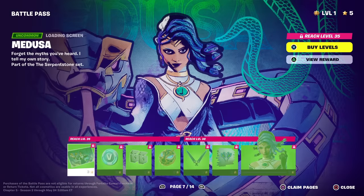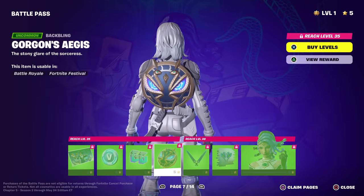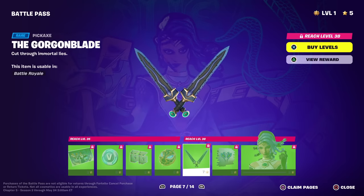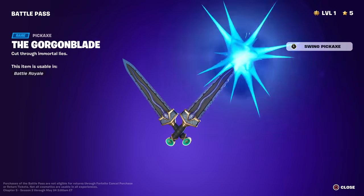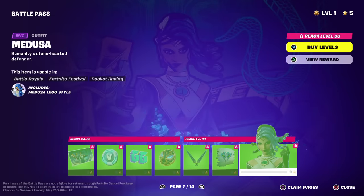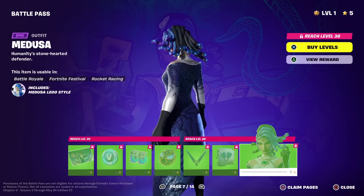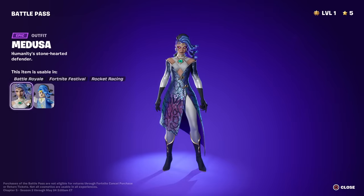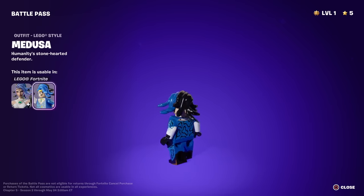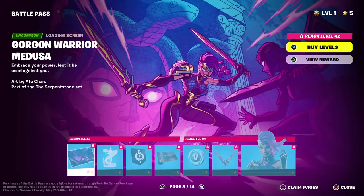Then we got Medusa — a lot of people thought this was going to be Ares. We got 100 V-Bucks. Stony GG, Gorgon's Aegis — that's pretty cool. The Gorgon Blade — let's swing that. That's a nice splash. Snake-Eyed back bling. Here's Medusa herself — two different color snakes! Her eyes are purple, nice color scheme. Let's see the Lego version — she's got the two different color snakes at least. Then we got Gorgon Warrior Medusa.